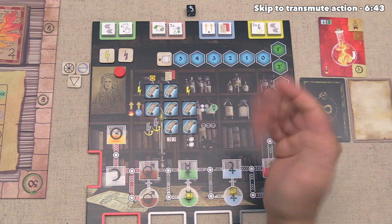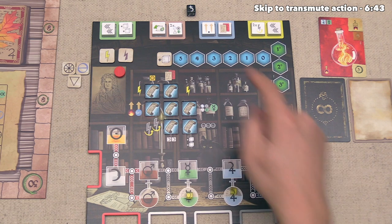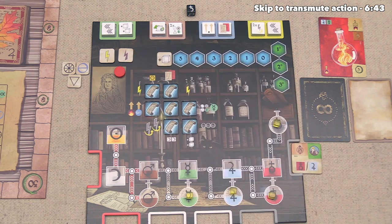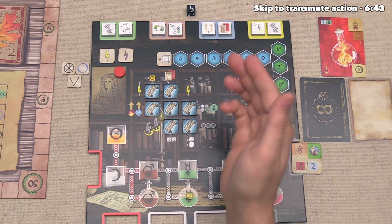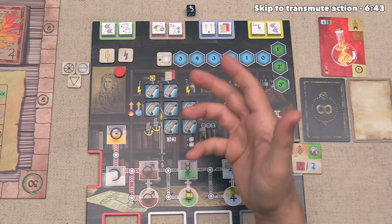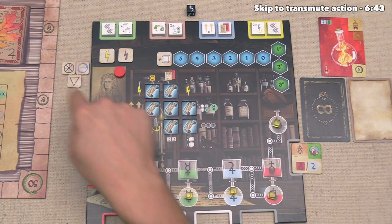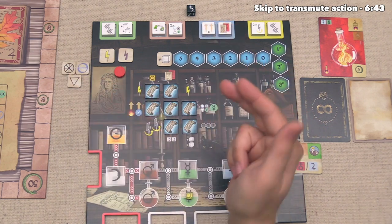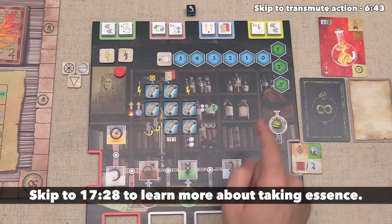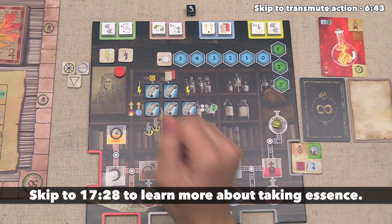In the main action, you can spend as much potency as you want to get one material of your choice for each, and when you are reacting, you will only be able to take one material. Taking a material is just one out of the four options. The second option involves taking an essence — these are essences right over here, and the way you take essence works the same way as the main action, which I'll be covering soon.